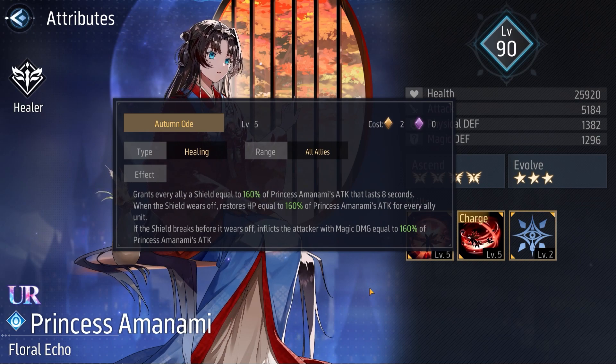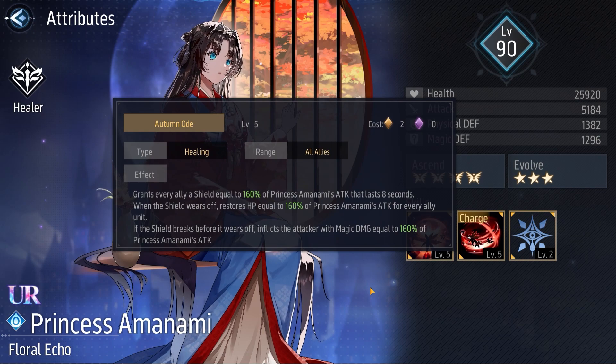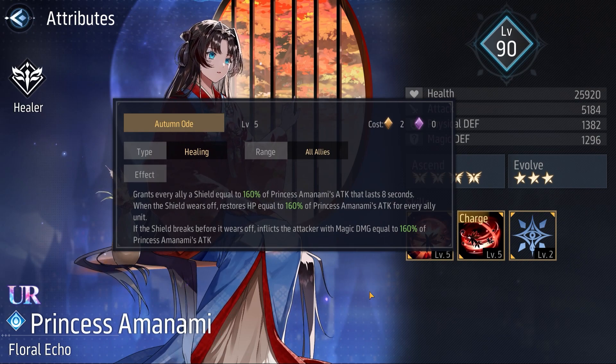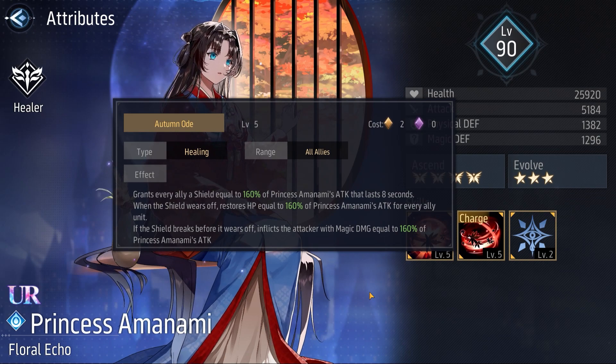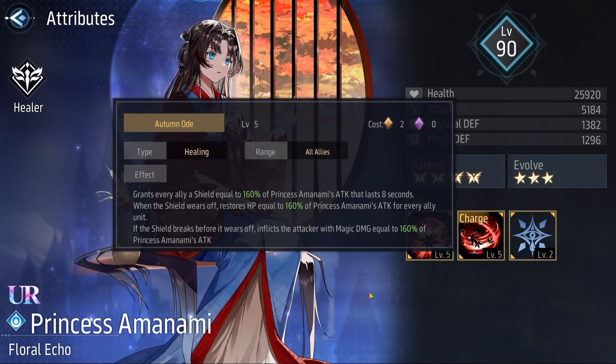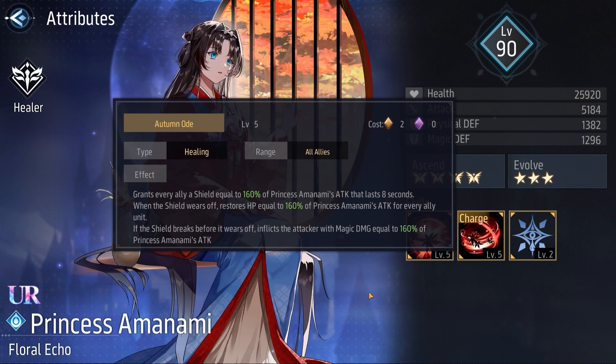Basically, this skill 1 grants a shield to all allies which would restore HP to the shielded user if the shield is not destroyed within 8 seconds, and if the shield is broken before these 8 seconds, Princess Amanami will deal magic damage to the attacker who destroyed the shield.